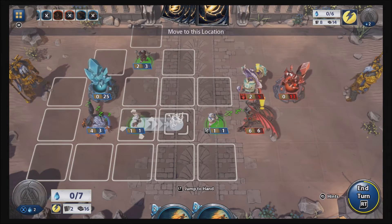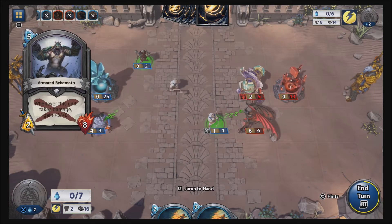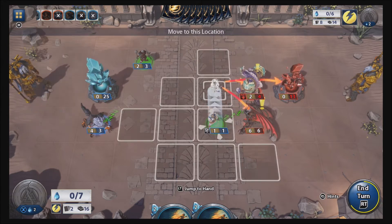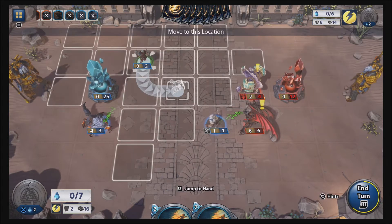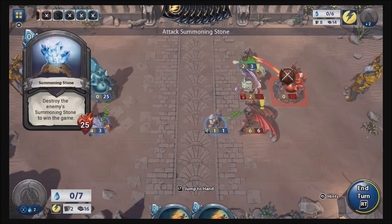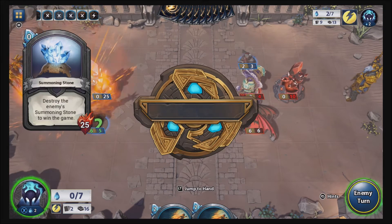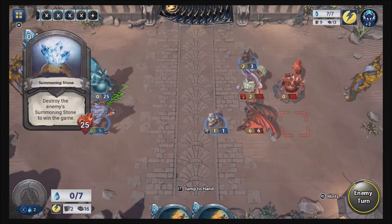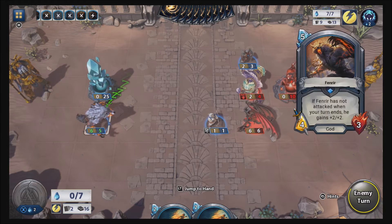Let's put this guy down and then do this — attack the stone for one. Let's go up here and attack the stone. Okay, he only has 10 now so that's good.